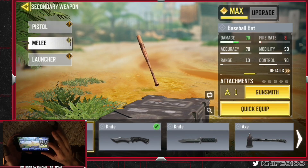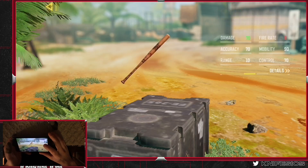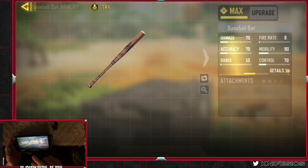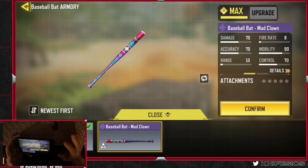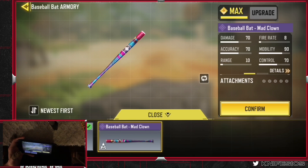So for the bat — this one's gonna be quick. I only have two camos for this. This is the mad clown bat, the original first one that ever came out. Honestly, it used to swing through opponents — it would go right through their body and just kill nobody. It was terrible and it took them months to fix it, but they finally did. GGs, thank you COD Mobile.